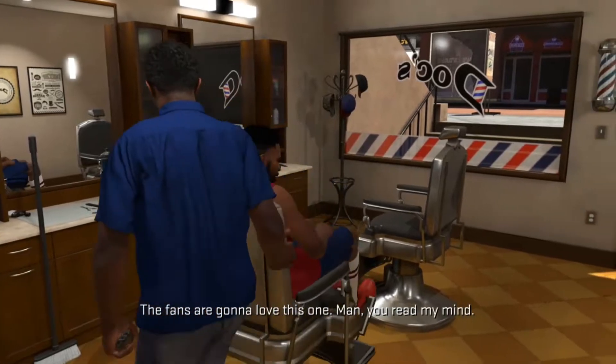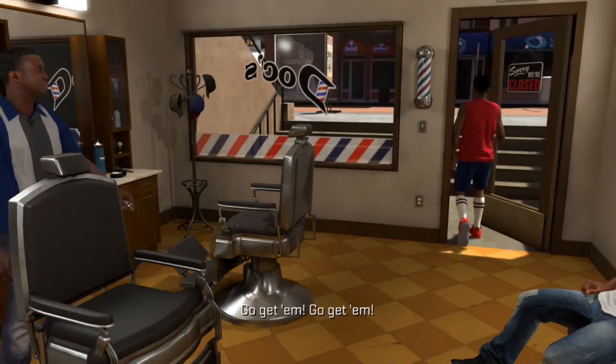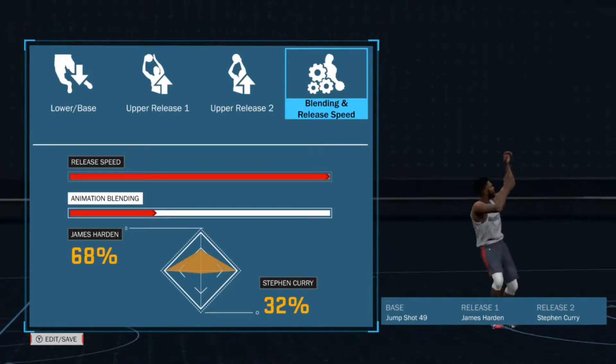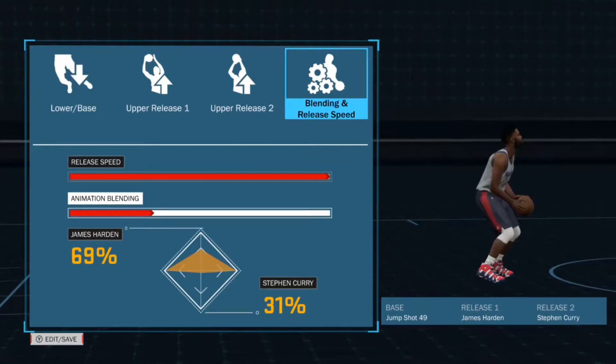Now this first haircut — the high top fade, the one with the little star design inside of it — without a shadow of a doubt, turns you into a goat on the court. The jump shot I used was base 49 James Harden release 1, Steph Curry release 2, with a 69-31 blend at full speed.